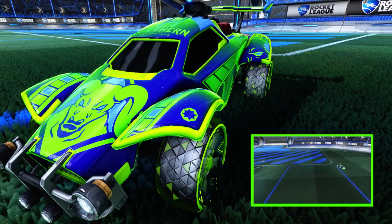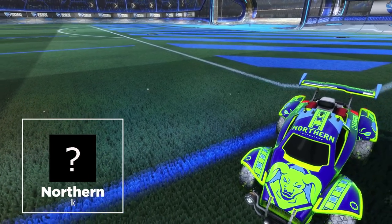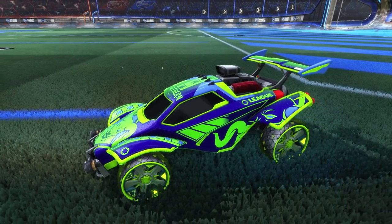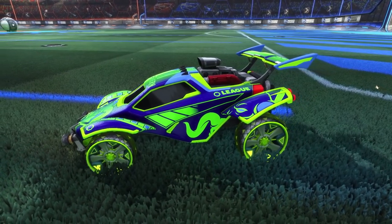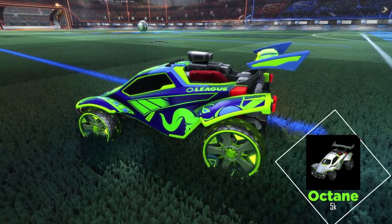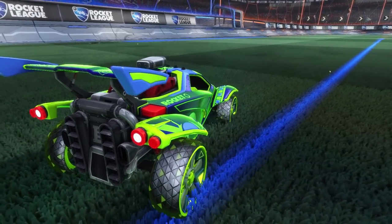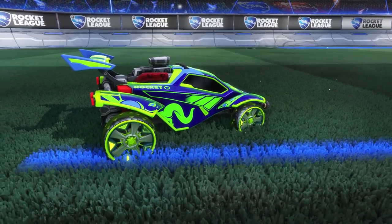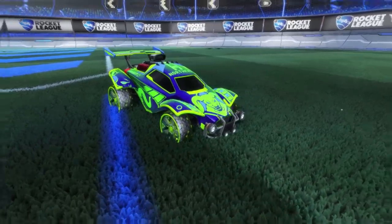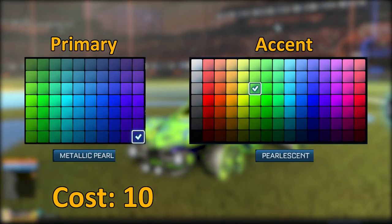The Bull is designed around a decal that hasn't been released yet — it's an upcoming stream reward called the CRL Northern decal. It's got a beautiful bull design on it, so I made that the centerpiece. Based on other unpainted stream reward decals, I think it'll go for about 1 key. We're adding a lime Octane at about 5 keys. For the wheels we're rocking some lime Illuminata at around 3 keys, and the final addition is a lime Tachyon at 1 key, bringing us to a 10 key total.